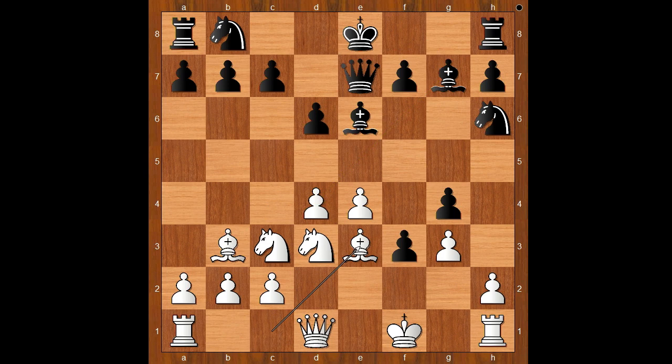Bishop takes on B3 was played — not the strongest move. Pawn takes bishop. C6, preventing Knight to D5. Who is better? Black is a pawn up, but white has the strongest center.